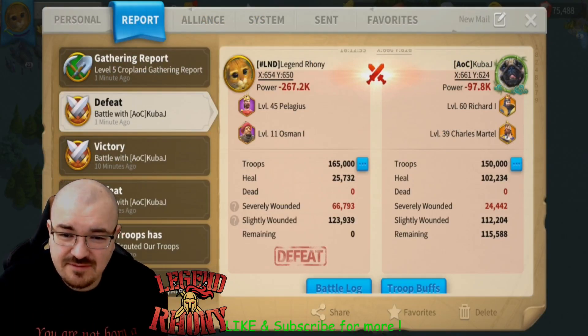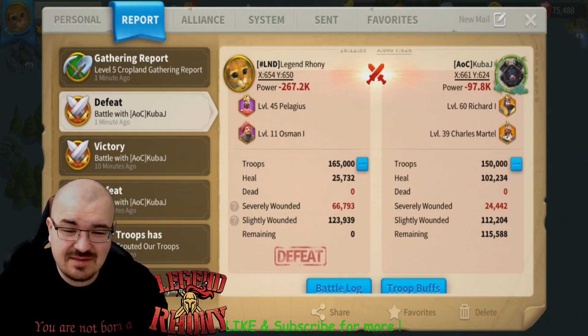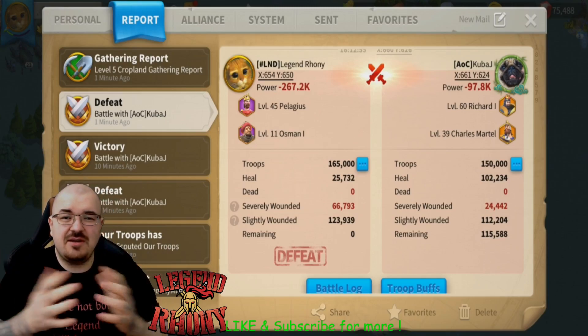So 165,000 versus 150,000 — level 11,000 Osman. 67,000 severely wounded. I did about a quarter of the healing from what he's done. Remaining 115,000. So yeah, that's a very high success for him.